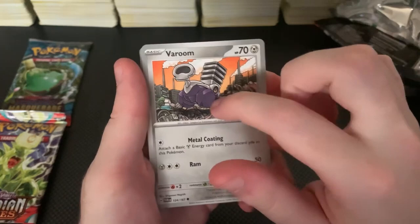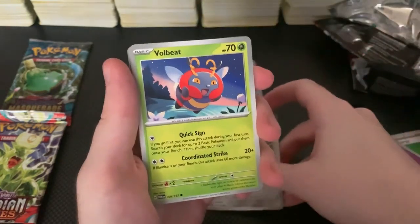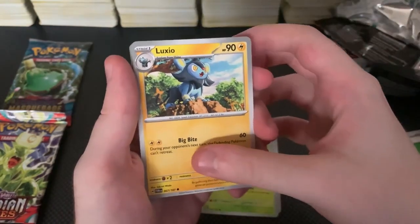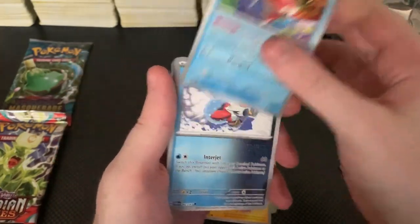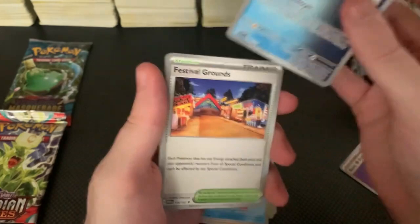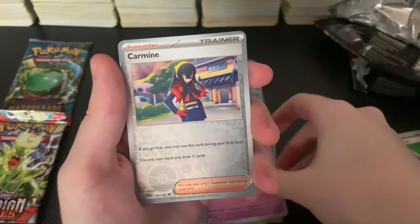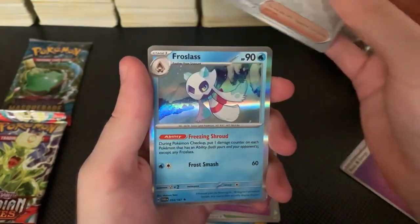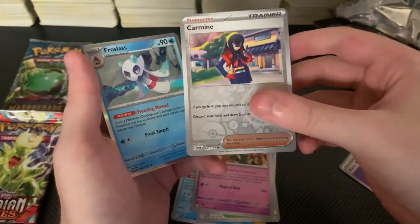Veroom — now if I didn't know better and I didn't play Poke Rogue, I'd think that's a fake Pokemon and I'd think I got scammed. But now I know that's a Pokemon. It's Metal Poison, which is actually super cool typing. Volby. Luxio — that's Gen 4, my home gen, I guess you could say. First Gen that I really was conscious and able to play. Goldeen. Iron Bundle — that's kind of cool, we got a future Pokemon. Cool — Festival Grounds. Not interested in trainer cards. Florigis. Carmine.